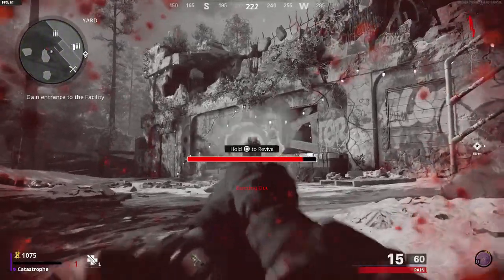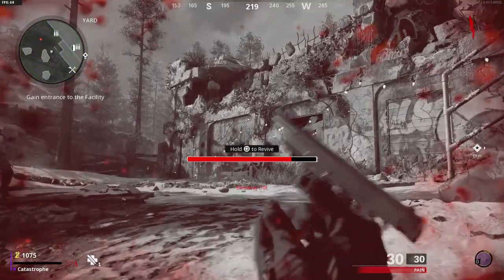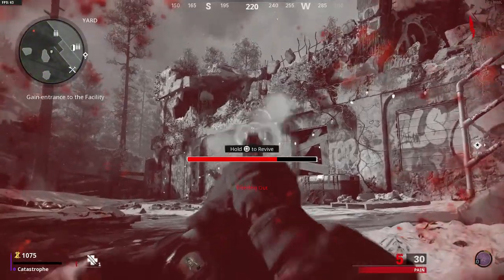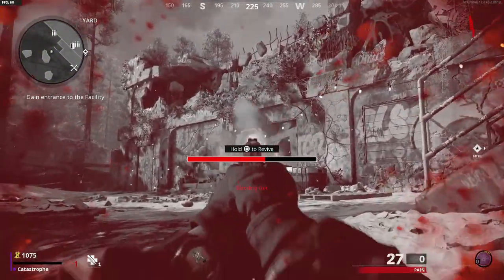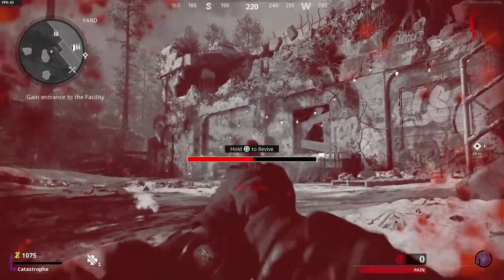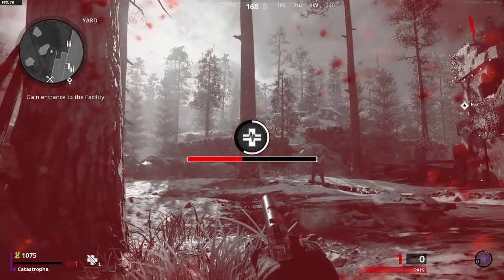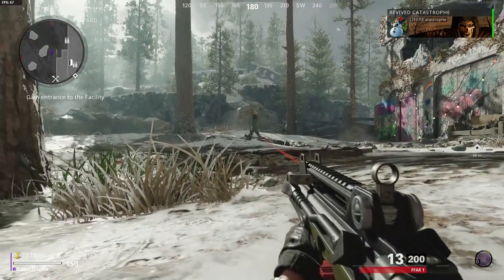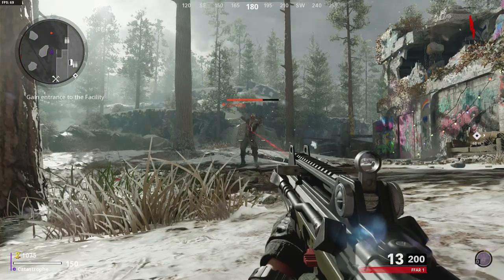Take all the ammo out of your gun, because there's a better chance of actually doing the glitch if you empty out your whole mag. I'm not sure exactly why you have to do this, but just do it. When you revive, you should still be prone when you get up.